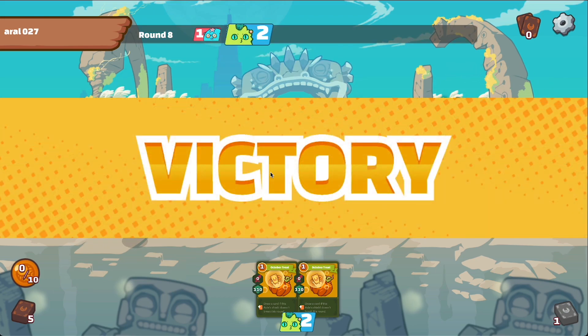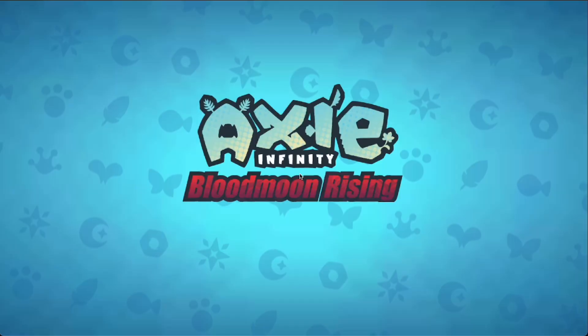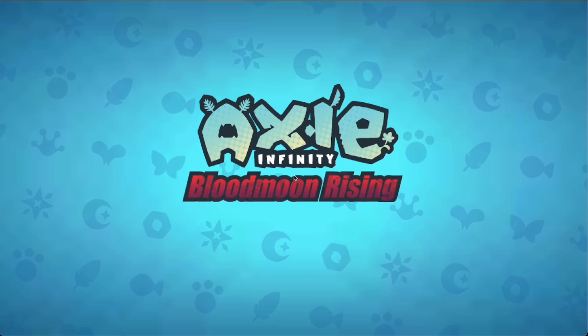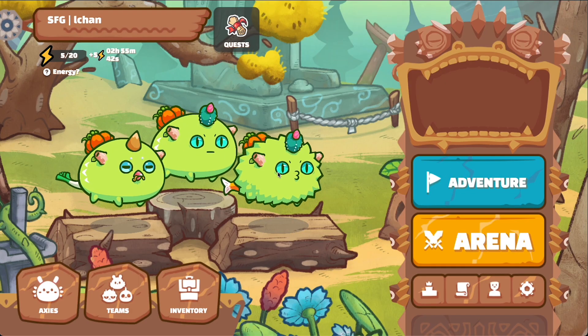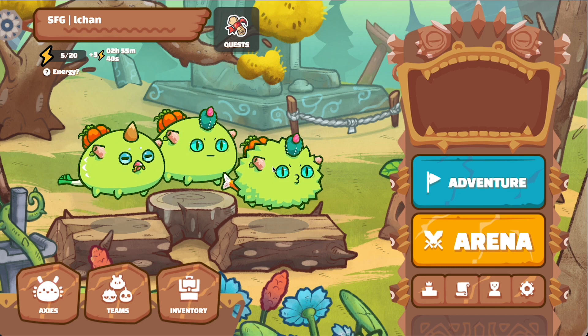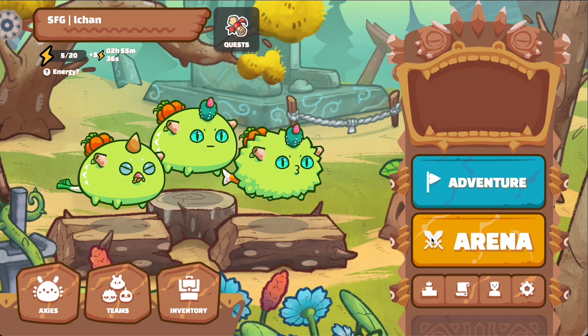Got my first win off my first game! I'd say plants are really good if you're playing against double aqua, as long as you have some damage parts. The beach and the cactuses were obviously the MVP cards, and throwing up the wall early for him to bash into really helped me seal the win.